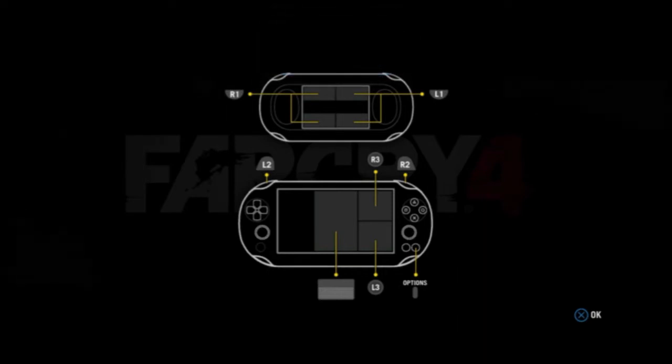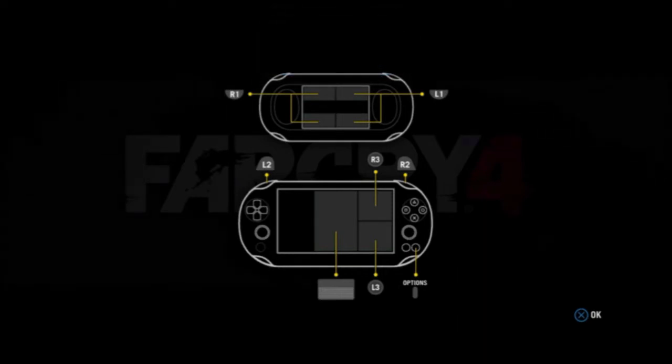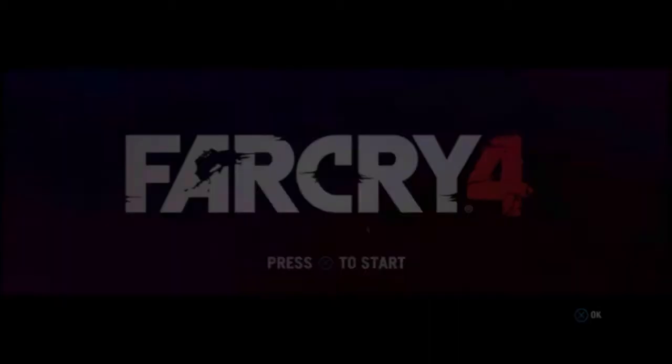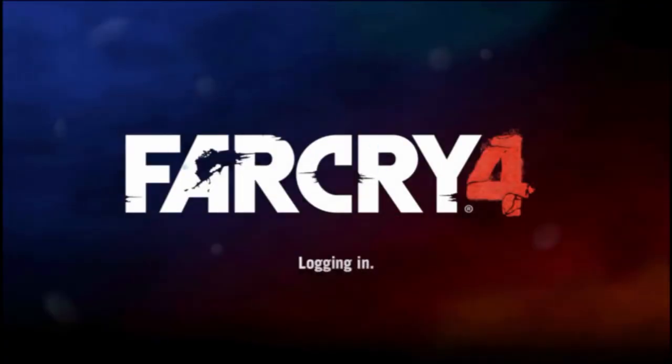On the front screen you've got melee mapped to the top right, sprint mapped to the bottom right, your map mapped to the middle — funnily enough. Your shooting is your L and R. It's a very simple set of controls.